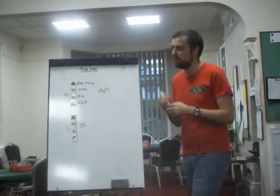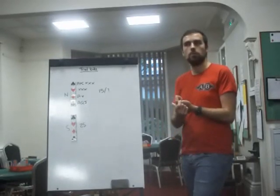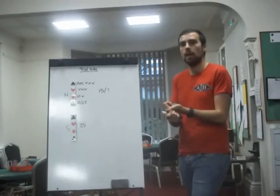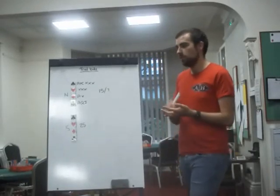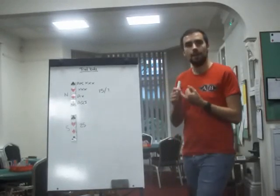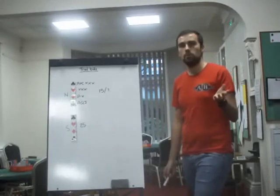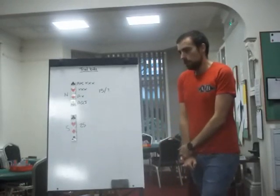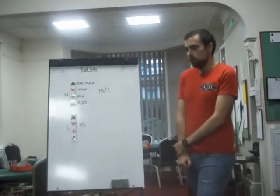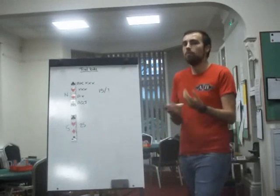If you had a spade fit, there's no point in bidding three clubs and it meaning clubs, because you don't actually need to show clubs even if you have them, because you've found a major fit. So Trial Bids refer to a scenario where you have agreed a major suit, so you don't need other suits to be natural — natural meaning four or more cards. Trial Bids say we might as well use those bids as some kind of information bid.